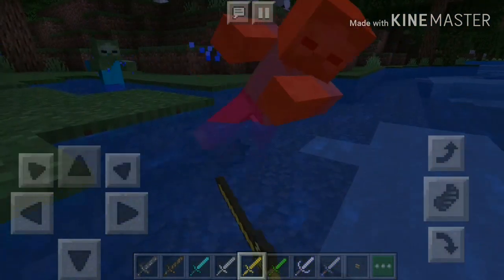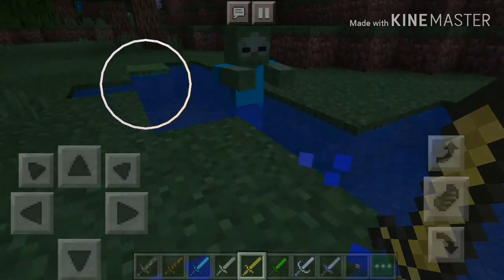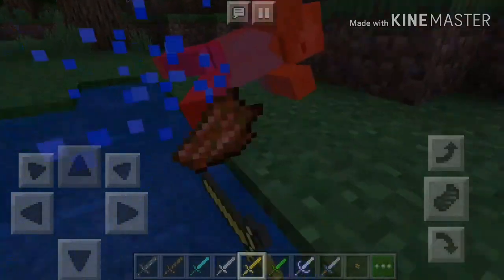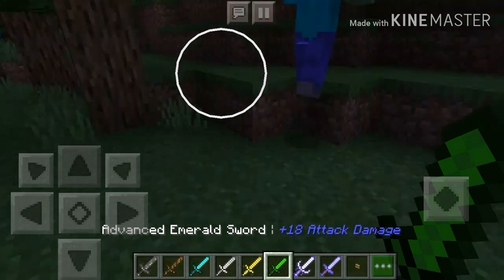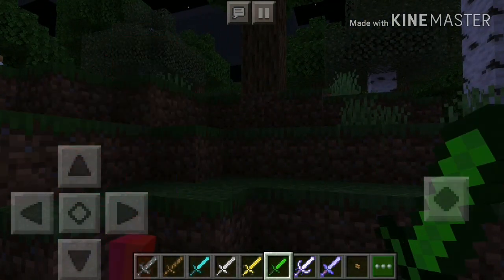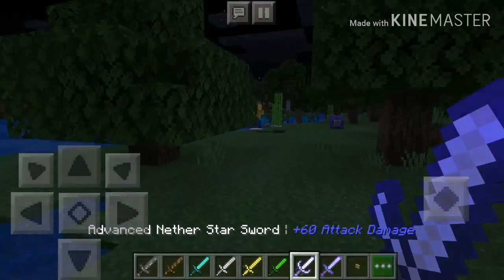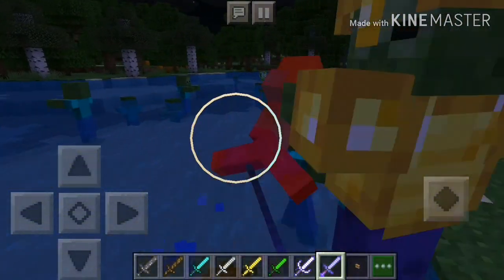Three hits... actually wait, let me recount. Okay, so two hits for the gold sword. The emerald sword takes two hits. I want to see the nether star sword — the nether star sword takes one hit. And I just got a panda notification.